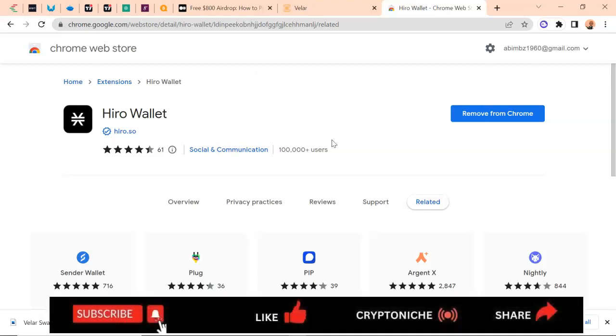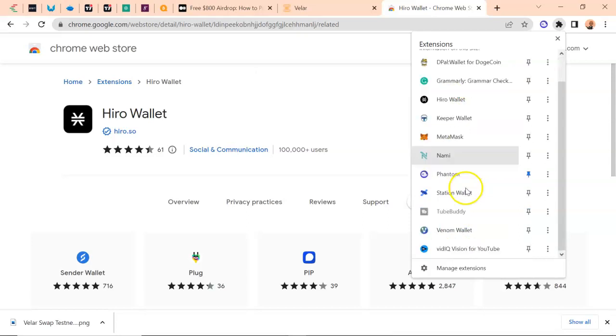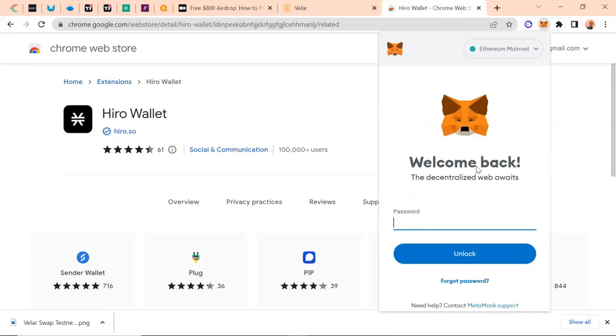I'm going to find a link to that mobile browser so people who don't have access to a PC can also participate. I'm not going to click on the install now because I already have the wallet installed on my PC. So this is the Hero Wallet — I'm going to launch it now. It's been locked, so let me go and unlock the wallet.